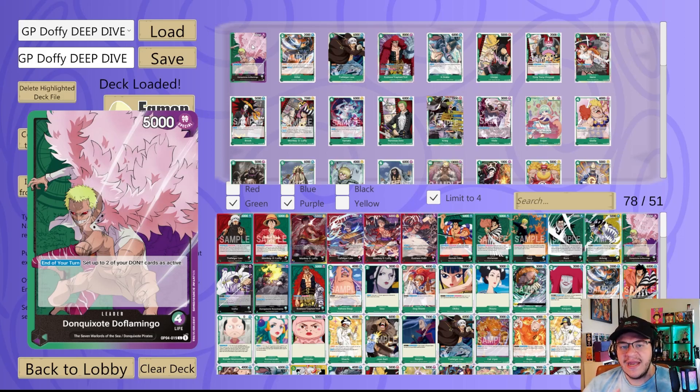Next we got Brook — when you play him you get to play a film or Straw Hat Crew type character with cost three or less from your hand. A lot of times you'll see people play Brook, then play Nami and use Nami to search. You want to use Nami and other searchers like Buena Festa to find Brook and Nami in combination, and also find that Luffy so that on your eight-DON turn you go Luffy, play Brook, play Nami, search.